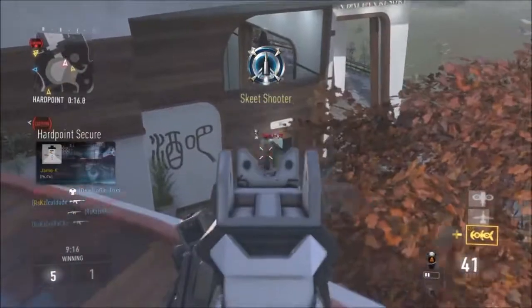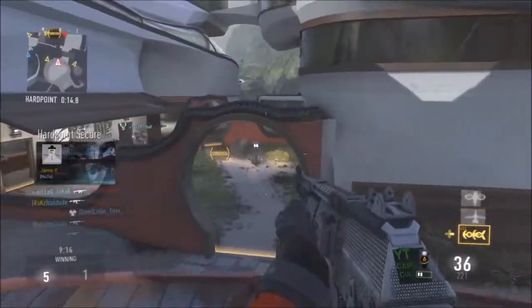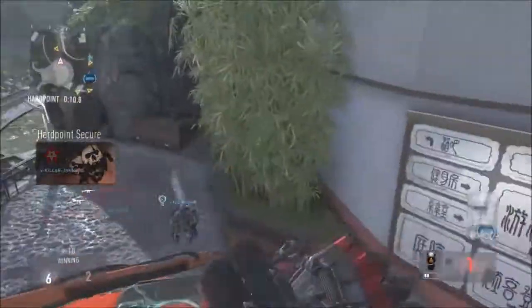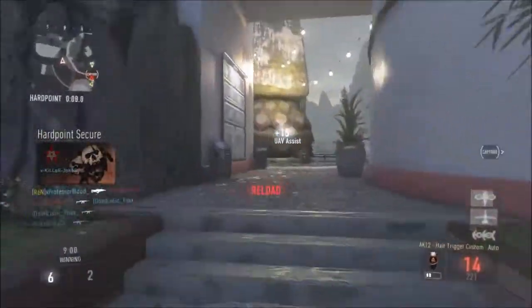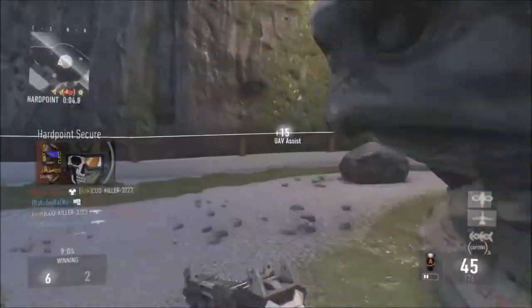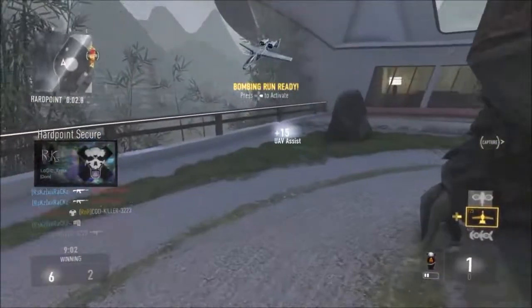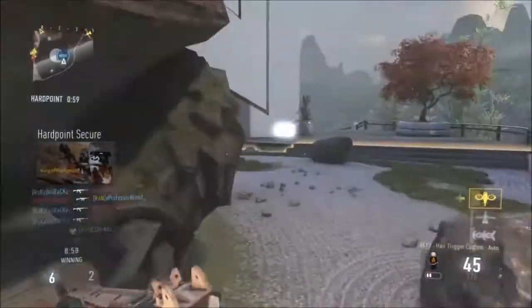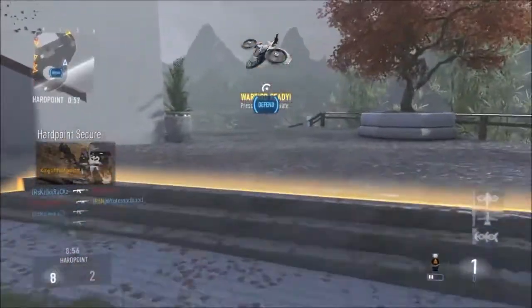The class that I'm using is along the lines of Flak Jacket, low profile. I think I have no perk two, scavenger toughness. It was stock and extended mags with the XL Overclock. This video was from a few days ago. I just wanted to make sure I really got this gameplay out for you guys because this is a really, really good gameplay that fits the exact length I want to talk to you guys about something.